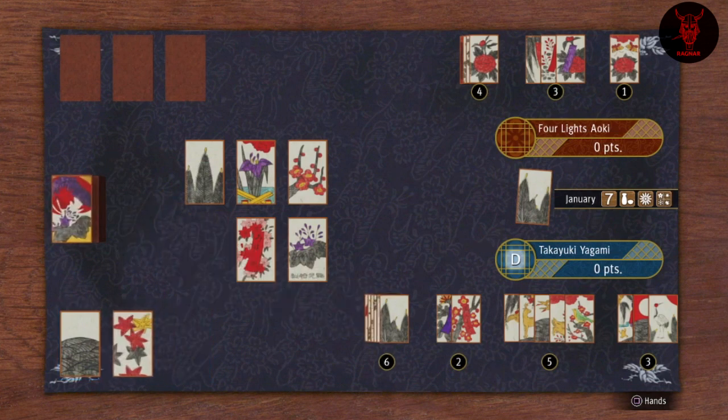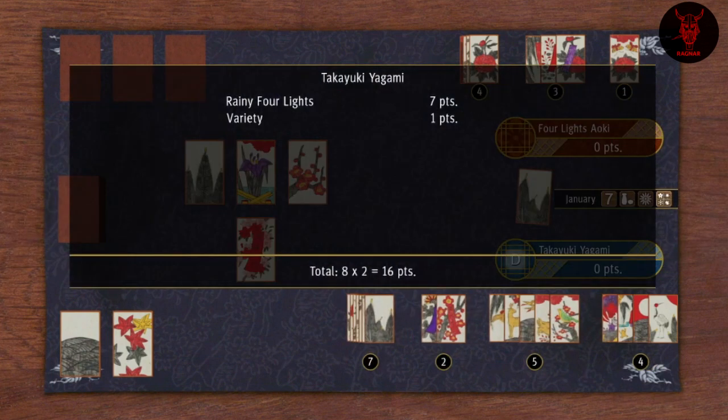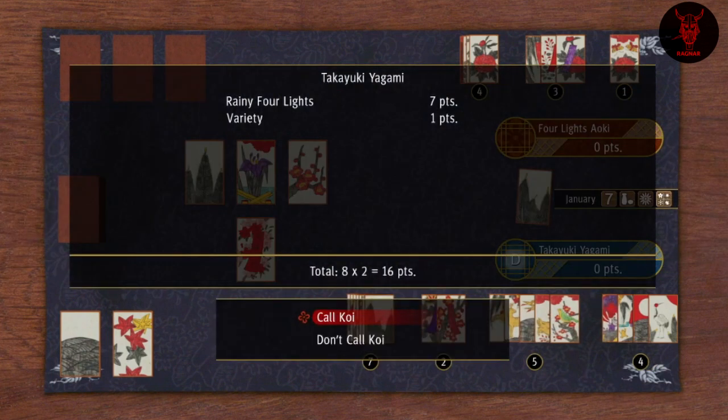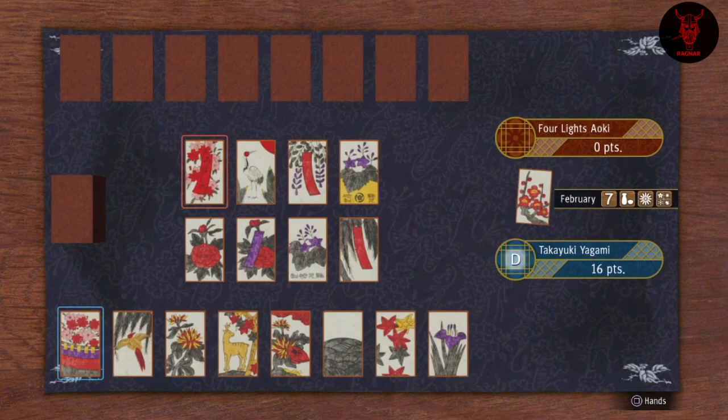I've got rainy four lights — that's a really good start. You can get double points there; 16 points is really high and I'm considering continuing, but I thought against it because 16 points against a legendary, veteran, or expert enemy is what it is.